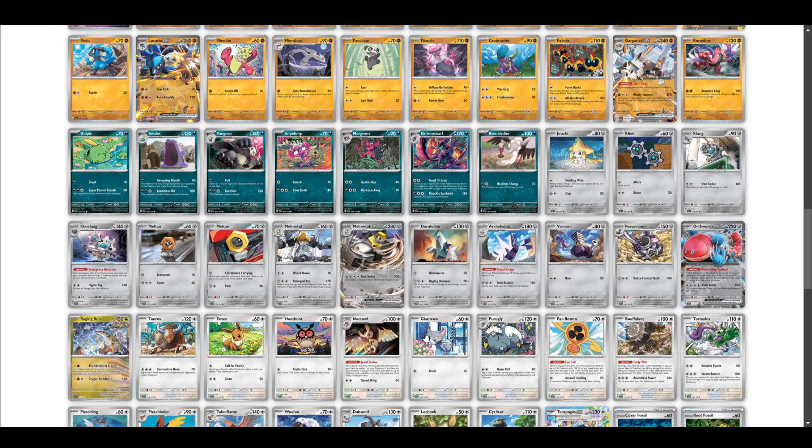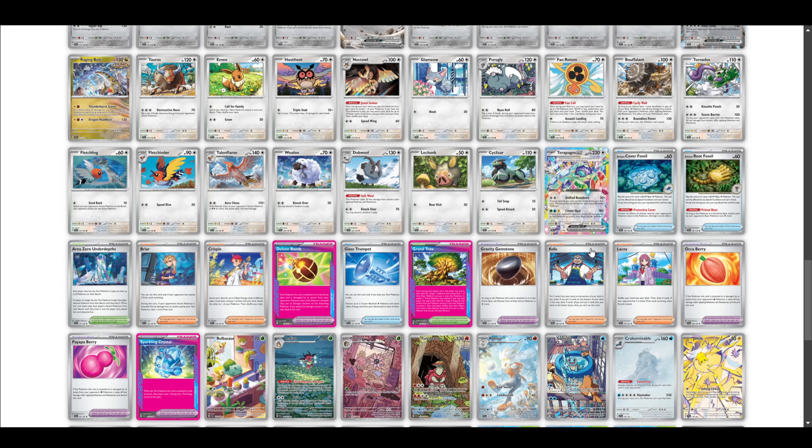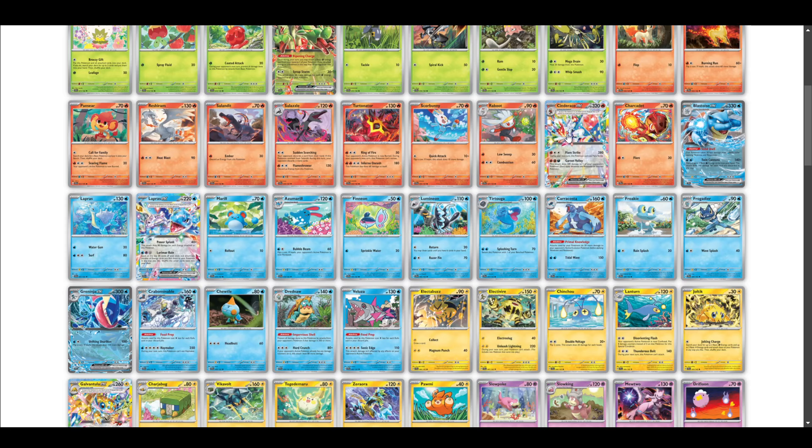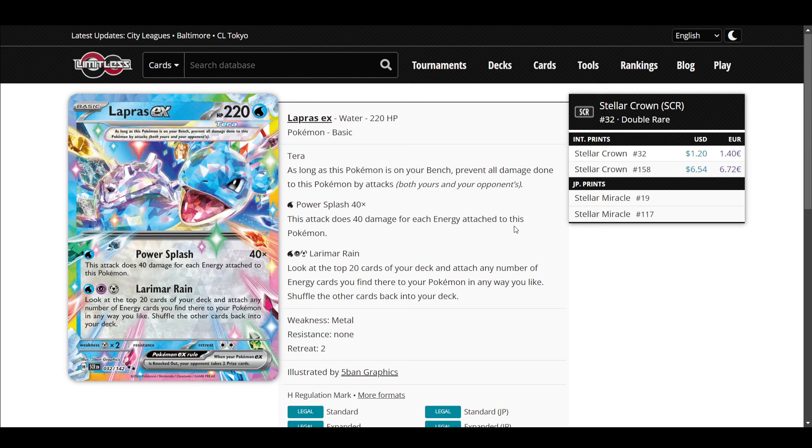Orthrom EX seems actually kind of playable with Matang, but I haven't played it yet. Now let's talk about the Stellar EXs: Lapras EX, Cinderace EX, Galvantula EX, and Terapagos EX. Lapras EX — I've not played it and haven't seen anyone play it. It's a pretty bad card. The first attack is mediocre, outclassed by other things. The second attack is really hard to power up and has honestly a mediocre upside. It's a card that doesn't really work.